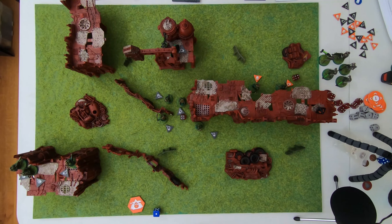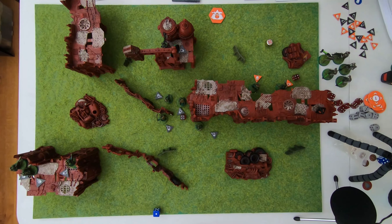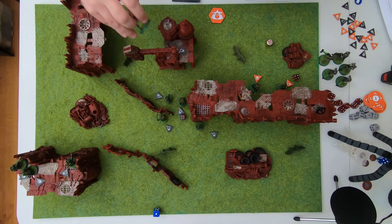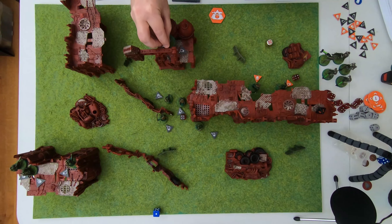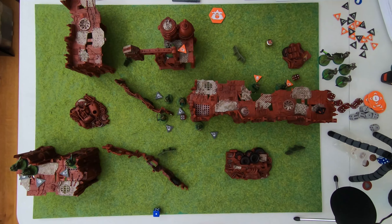Everyone goes up one command point. We see who has the initiative — Necrons are going to have the initiative this time. Roll for this guy — he's definitely coming back. What are the restrictions for how he comes back? Set the operative as close as possible to the reanimation token and not within engagement range of anyone. It has D3 wounds remaining. Back to right here. Then I would remove the reanimation token — the reanimation token was his dead body. D3 wounds remaining — roll that six to get three wounds back. He's got three wounds, baby.